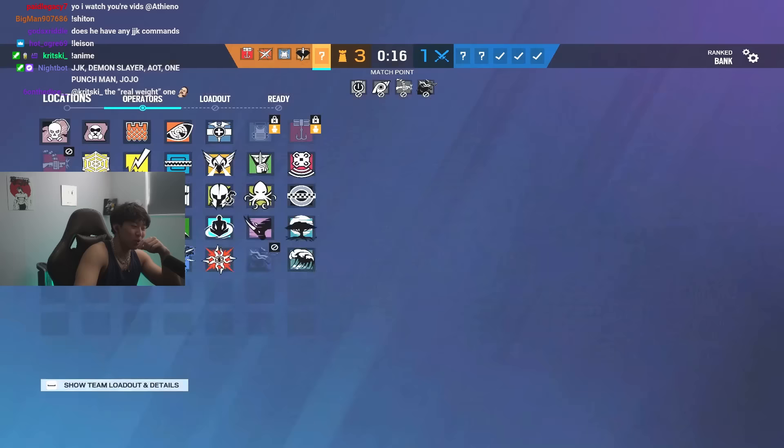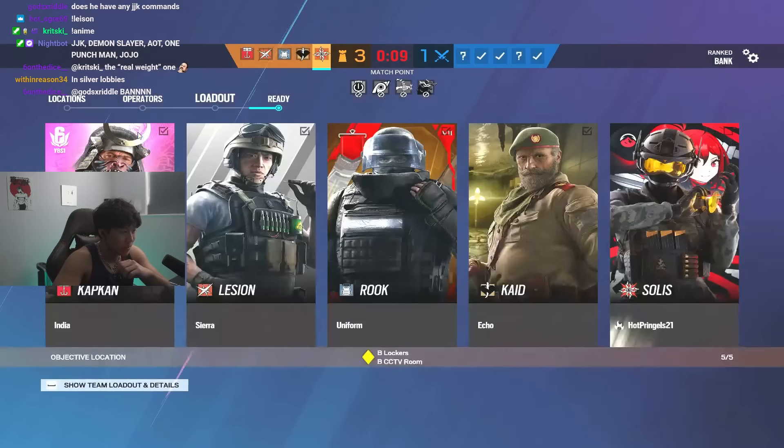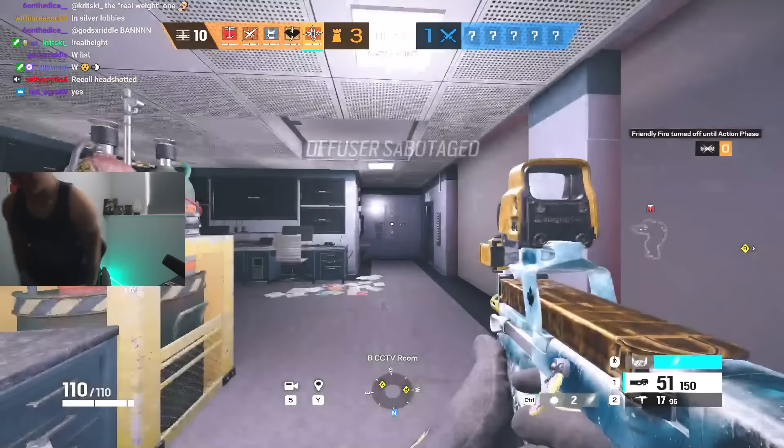I don't know what these silvers ate for breakfast, but they have the crosshair placement of a master Oogway and they still somehow just... Bro, get these guys on Space Station Gaming, get these guys in pro league. Chat, do I have any silvers in chat? Is this how coordinated their aim normally is? If they're normally this good, they deserve to be in emerald — they deserve to be in the top ranks of the game.